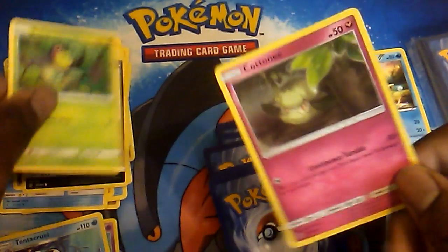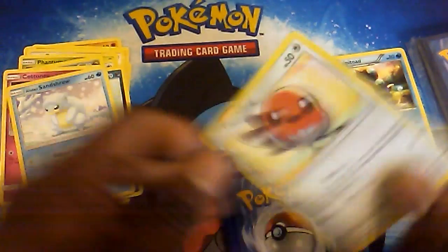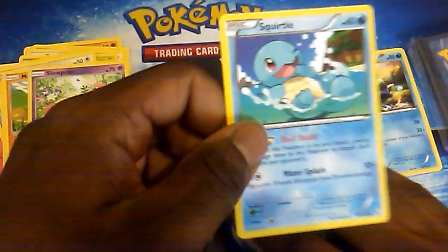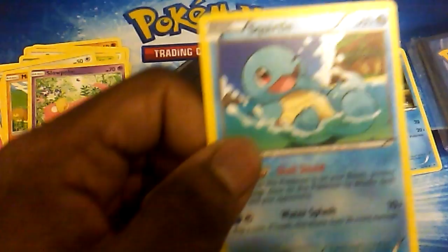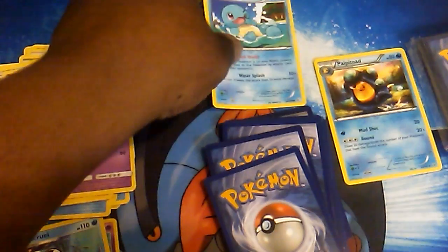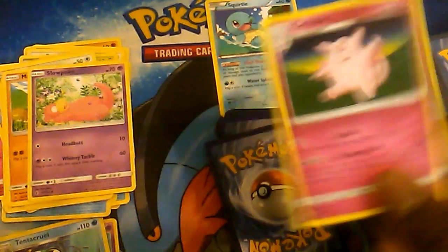We have Bellsprout, Kani, Delta Sandshrew, Letchling, Helioptile, and the Chop. Slowpoke — so adorable. Boundaries Cross Squirtle — oh, that is so adorable.